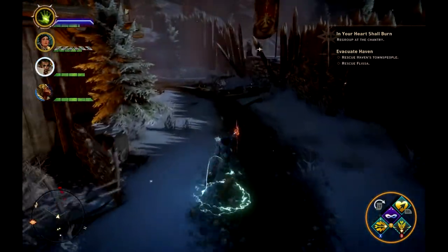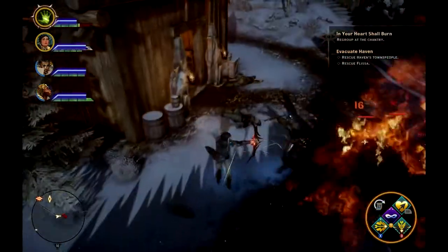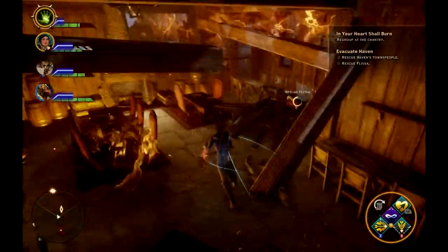When you come up here by the bar, fire on these enemies to get your companions fighting them and head into the bar to save the bartender Flissa right away.